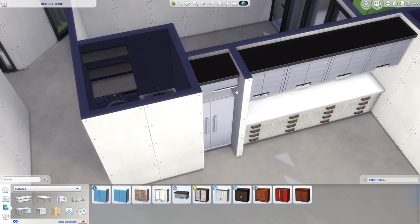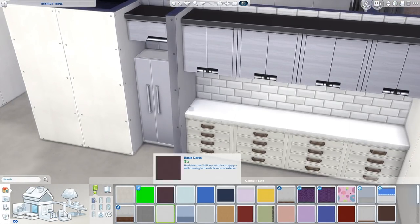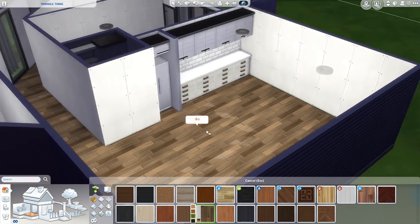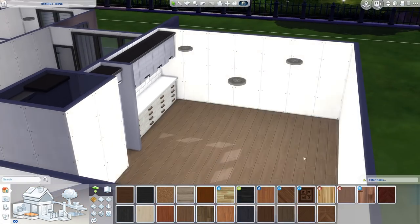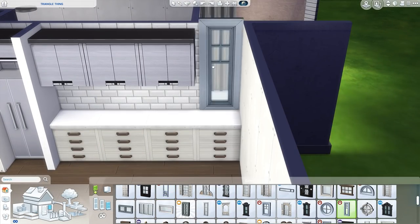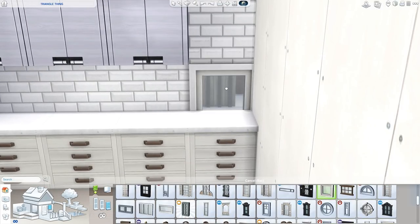With the kitchen, I decided to use the good old Jungle Adventure counters because I really like the countertops on those — it's a stone countertop, which is super good. We do have the new island counters that actually match it. We also have a little patio just behind the kitchen there.